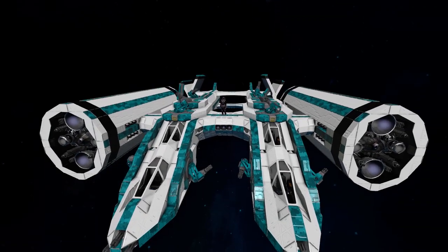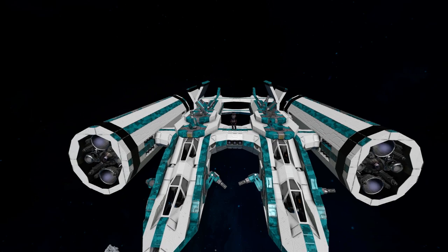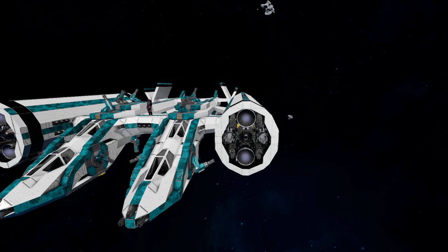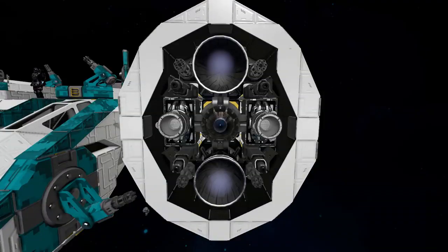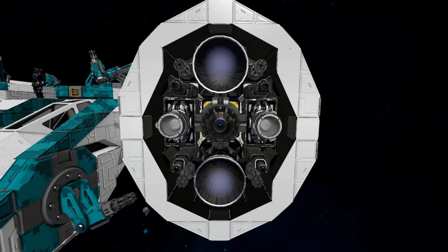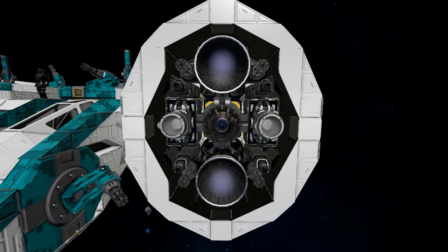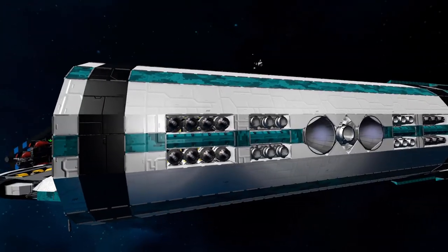They all come around and join together at a point where we have even more turrets. Coming around the side we reach our first thruster pod. We have some thrusters on the main body but the main thrust comes from these two side pods. At the front of the pod we've got some hydrogen thrusters, some atmospheric, and two ion thrusters. There are four rocket launchers in there and four more Gatling guns to blast enemies with.